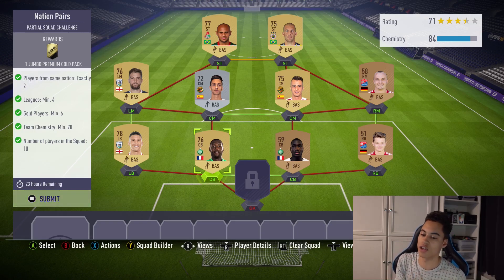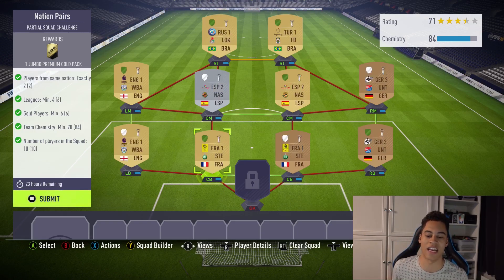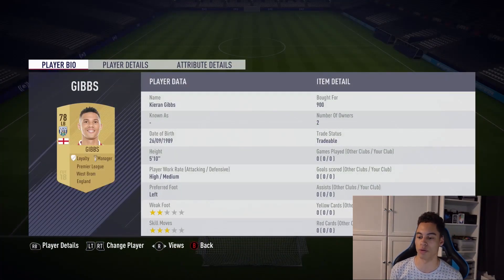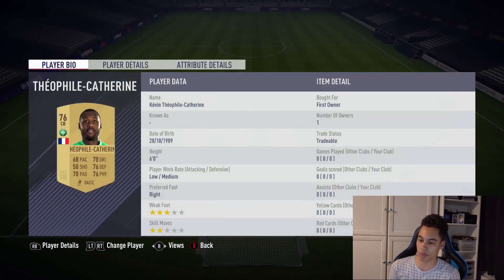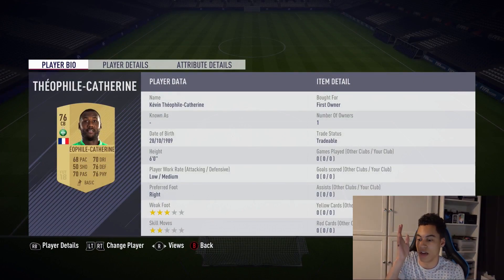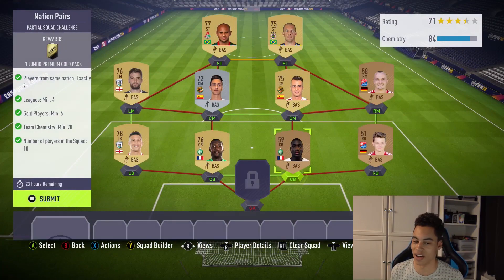So Nation Pairs — all you have to do is basically link players from the same nation and the same league, and if you do the same club, no loyalty is needed. On the left, I've gone for the West Brom link-up of Kieran Gibbs, and in the left mid position I have Jay Rodriguez. My centre backs are two French players — I've got Kevin Formafile-Catherine, however I say his name; it's so long it doesn't even fit on his card — and he is linking up with the bronze beast of Nade, who cost me 200 coins.